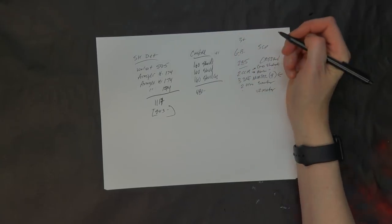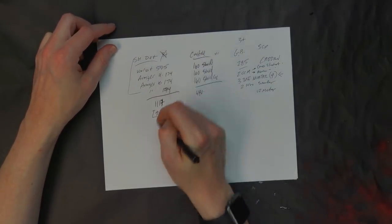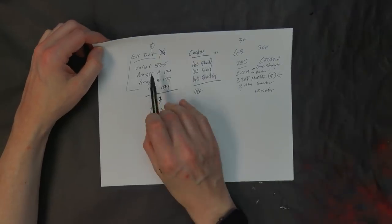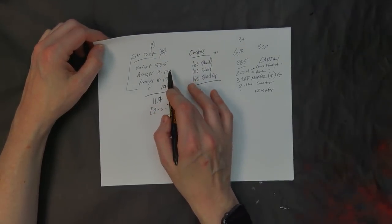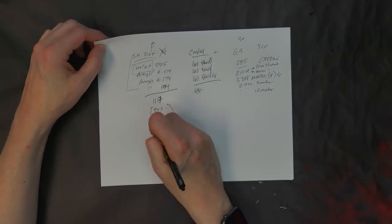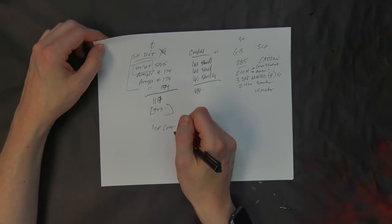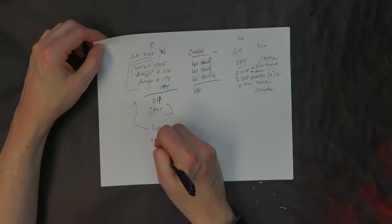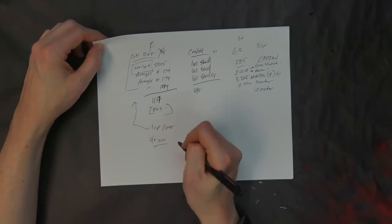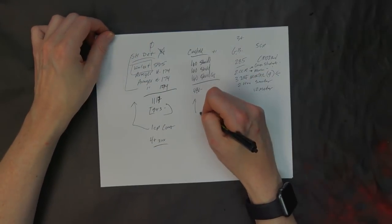The problem is the Super Heavy Detachment normally gives three CP, but since we stocked it with Armigers we get zero — a big fat goose egg. However, since it is Battleforged and we did take a Super Heavy, we still get a character. We'll spend one CP to play the Exalted Court, give the Valiant the I Am Bulwark warlord trait, and give him the four-up invulnerable save. Easy game, easy life.